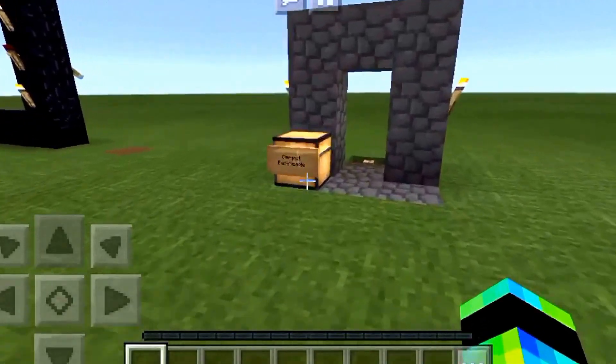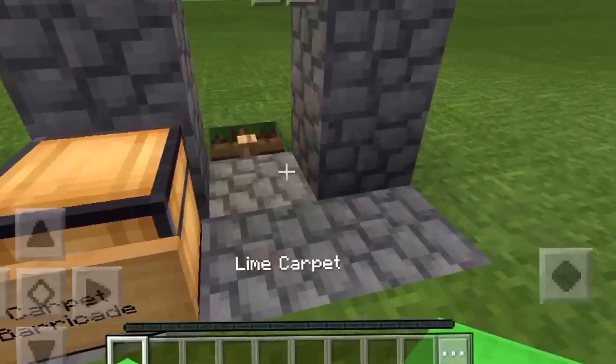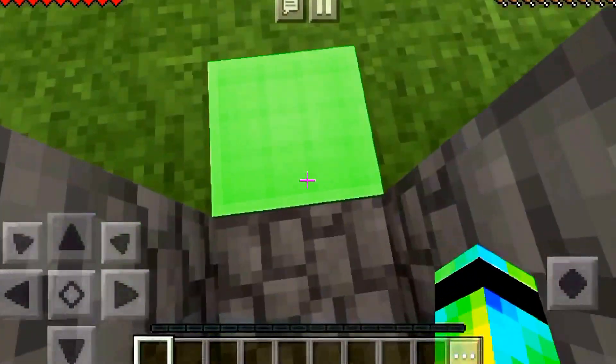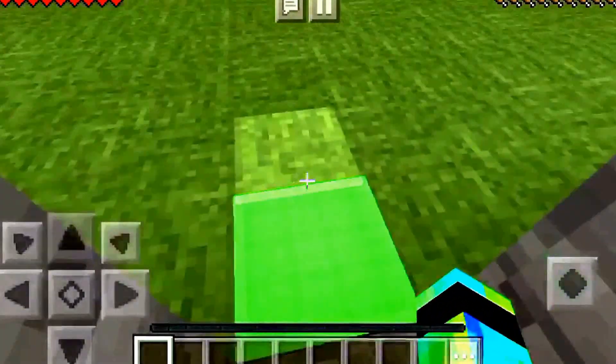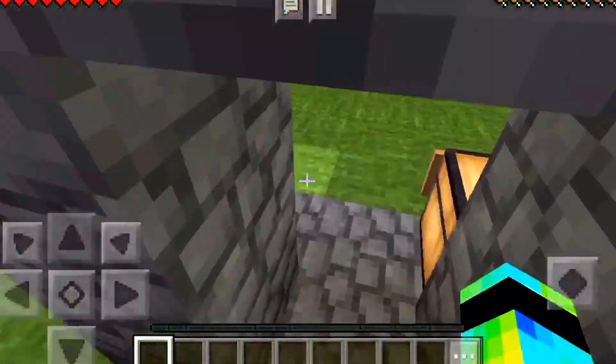Here's number one: this is the carpet barricade. If you have a doorway and you have a carpet, if you put a fence outside the doorway and put a carpet on top of it, it makes a pretty much invisible barrier to get in the door. This also works this way too — as you can see, I cannot get in.